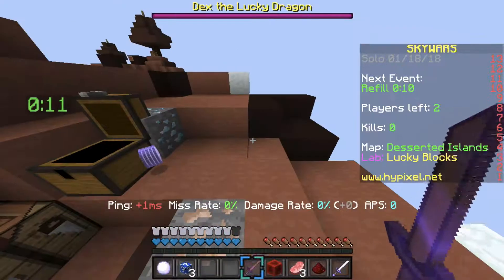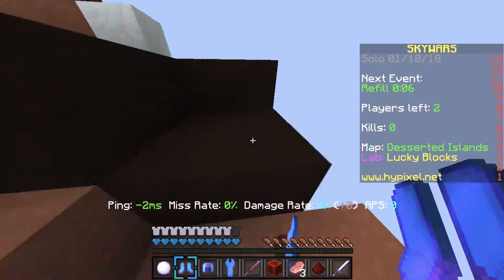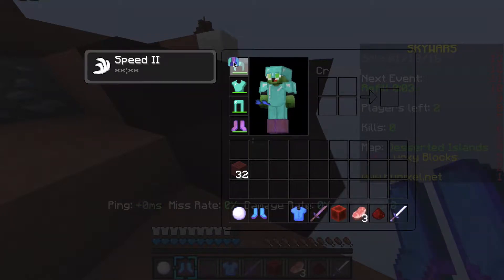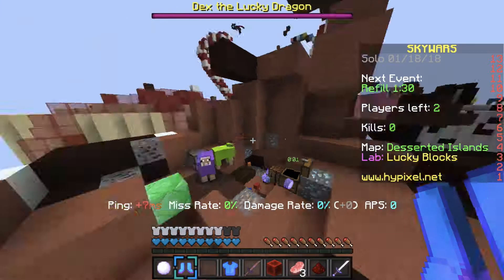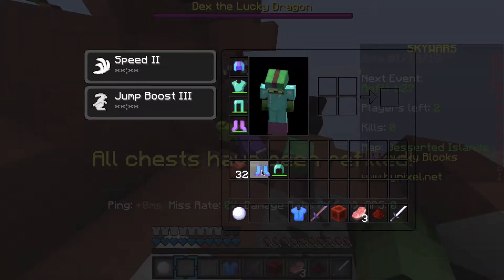Okay, let's see what we get - oh, all blue stuff! What is this? I'm gonna put this on instead of the diamond, so I have Speed and Jump Boost now. That's pretty cool - now that's just Prop 3.